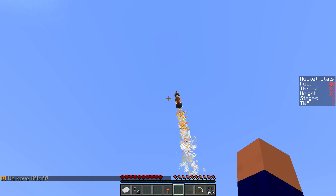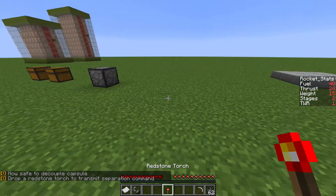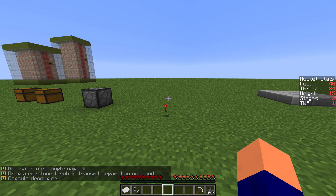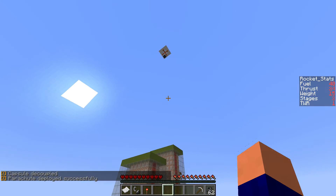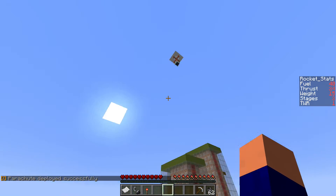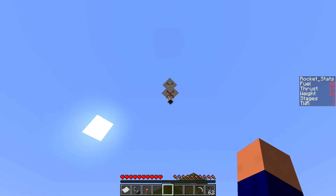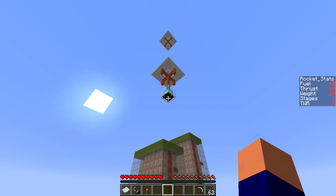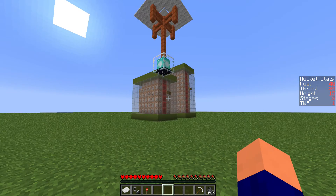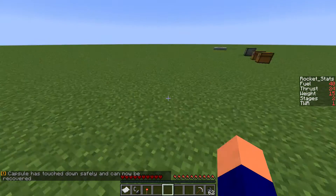Houston, we have liftoff. We'll go ahead and decouple that capsule. It's going to create another phantom — but there we go, it vanished. Now it'll come down. They will always come down about 30 blocks to the east of where they launch from. I tried using the spreadplayer system to randomize where the capsule spawned in, but it didn't work because it automatically places it on the ground. Capsule's touched down and can now be recovered.